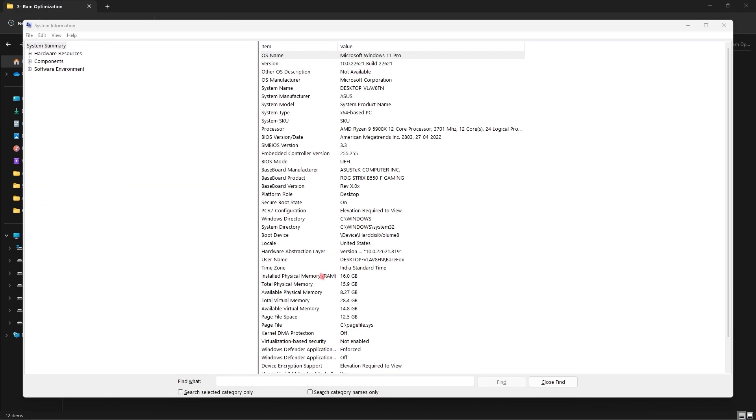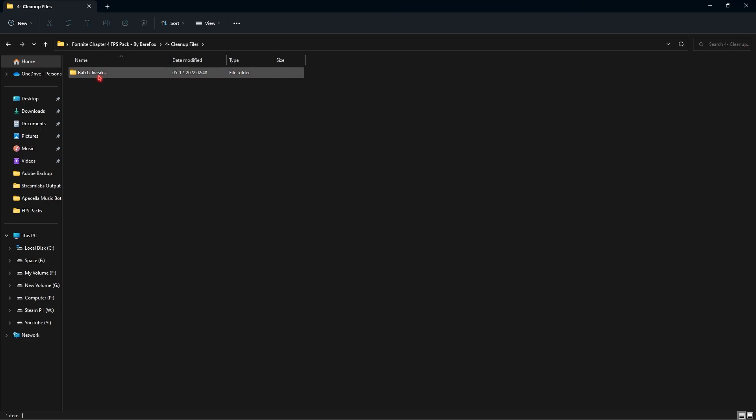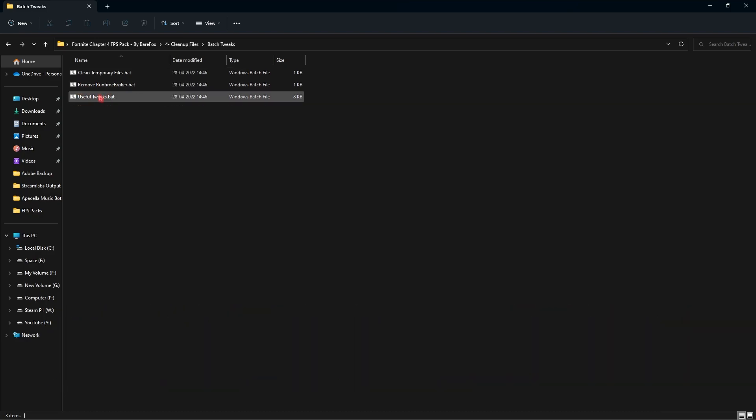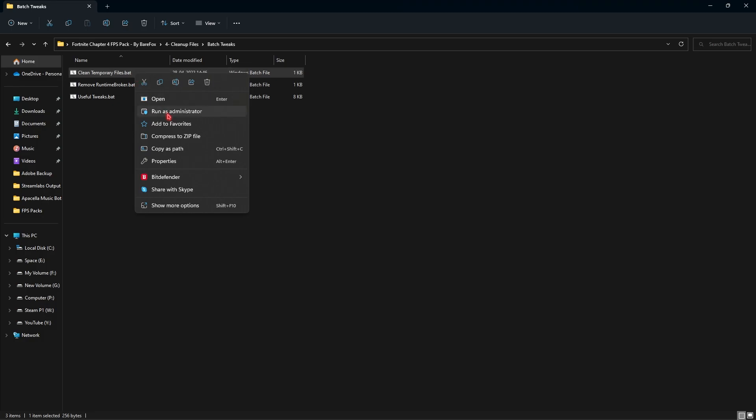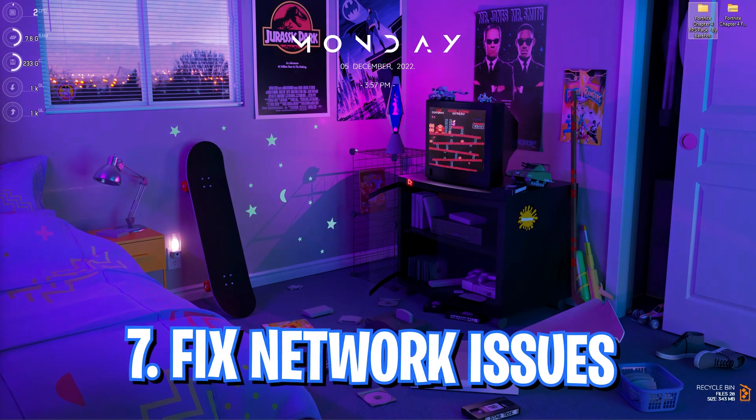Then there's RAM Optimization where I've left a lot of presets for your memory. Search for System Information and look for the installed physical memory — I have 16 GB RAM so I use the 16 GB RAM registry. Select the right preset for your setup. I've also left a reset-to-default registry. Lastly is the Cleanup Files folder with batch tweaks including temporary files, Runtime Broker, and other useful tweaks. Run all of these to implement the best settings and get the most FPS.